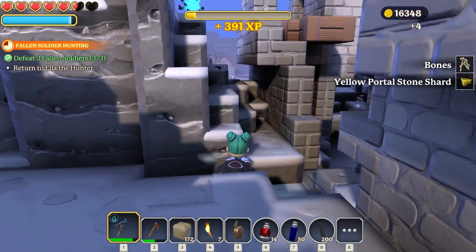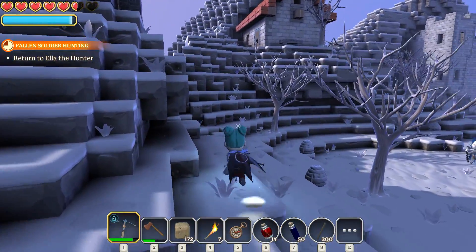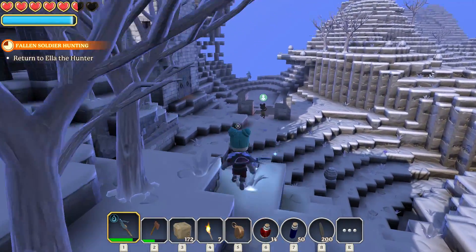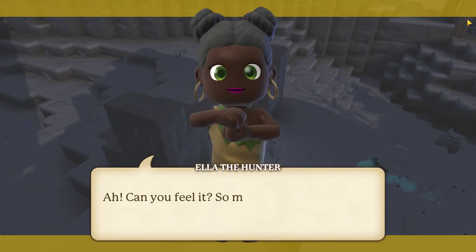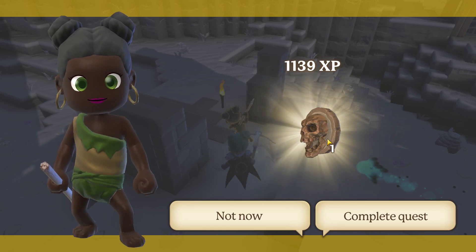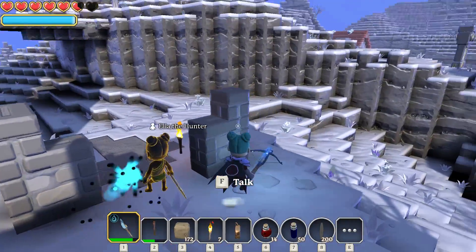Let's go see what that little NPC had for us. I sort of ran around these islands trying to level up our player a little bit, collecting resources, and I forgot I still had an open quest for her. Return to Ella the Hunter — we are coming, Ella! She gives us some more XP and a Trophy of a Fallen — complete quest. That's kind of cool. Something for us to put up in our new house when we decide to rebuild.